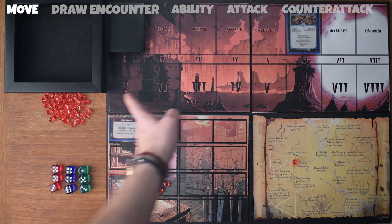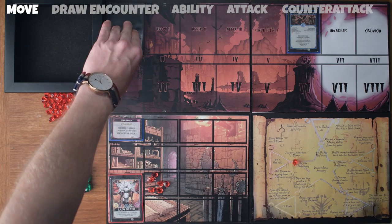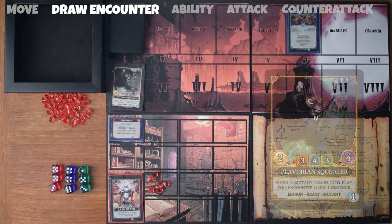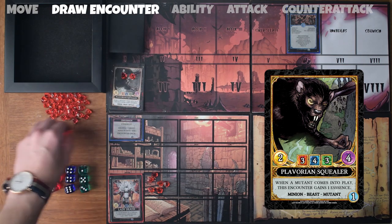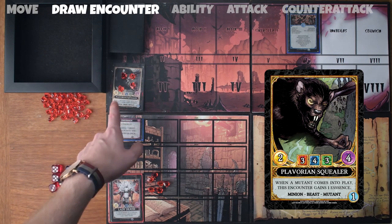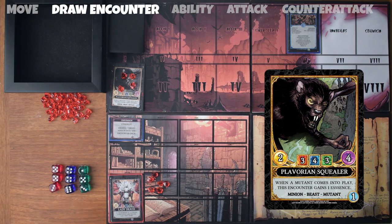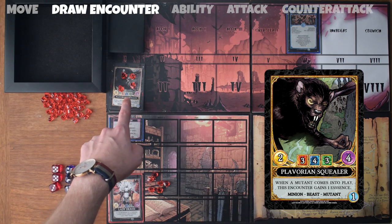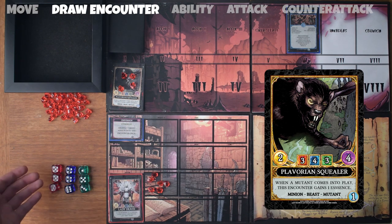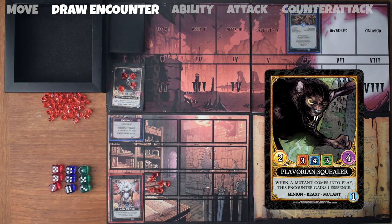Since we don't have any encounters in play, we skip that part and move on to drawing the first encounter: Plavorian Squealer. He has an essence of four, so we'll take four essence counters and mark it so we know how much health he's got. He's got a power of two, so during the counter-attack, if he's still alive, he will deal us back two damage. And the resistances are three for fire, four for shadow, and three for ethereal.